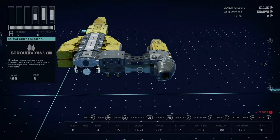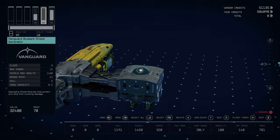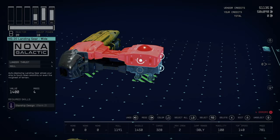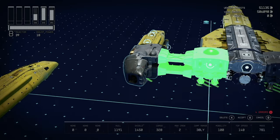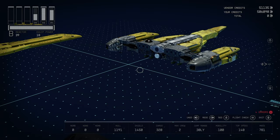On the other side we have the Vanguard Bulwark Shield Generator — I slapped this on here so it could actually be a practical build. Looking at the stats: 1191 hull, 1450 shield, 320 cargo, two crew slots, 30 light years of jump, 100 mobility, and 140 top speed — doing pretty dang good. Take this whole wing and slap it on the opposite side and you're practically done. That was the hardest part.